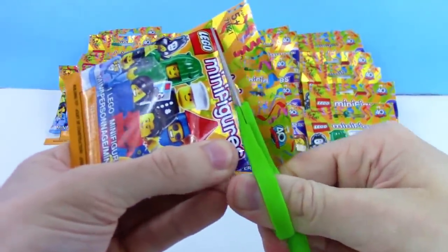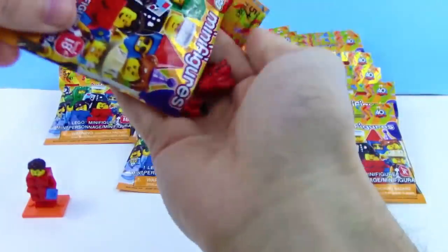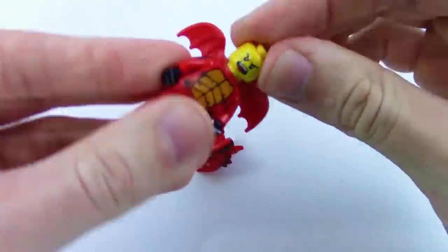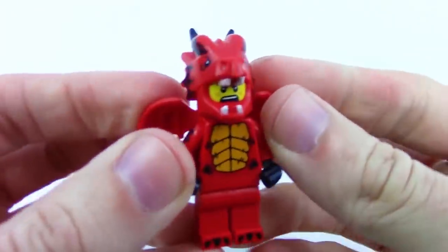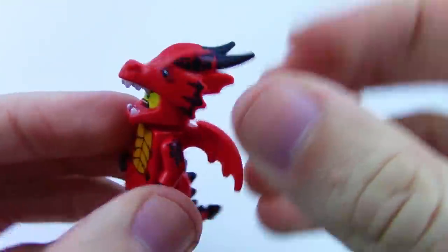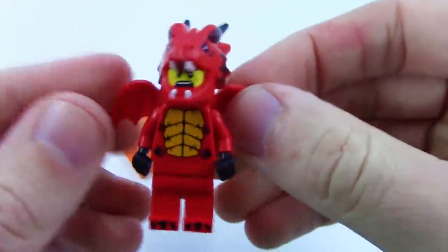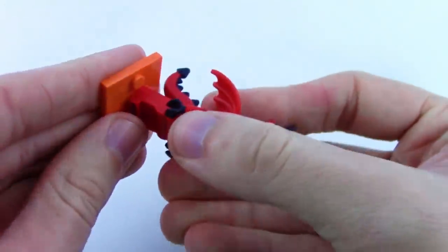The brick costume body is a unique design — probably the size of a normal 2x3 brick. Found these at Target for $3.99 a piece. Let's dive in! First up — whoa, we got a dragon suit guy! Putting him together — oh my goodness, this is awesome! A dragon suit, and the head is even reversible. That helmet looks amazing — this might be my favorite one!